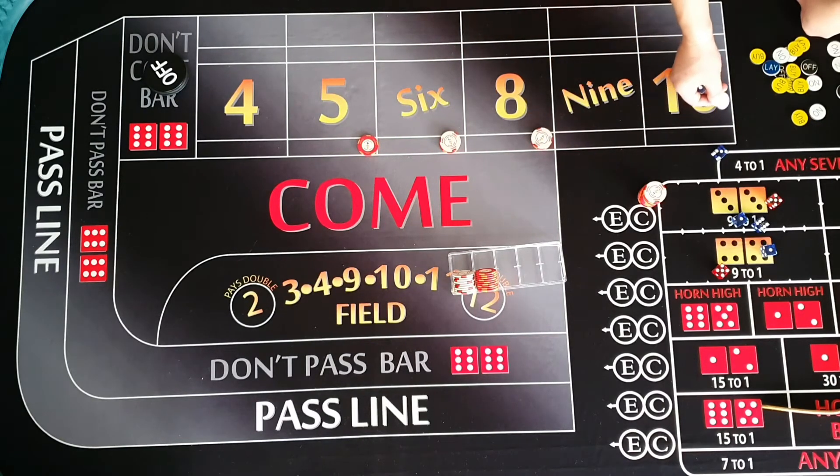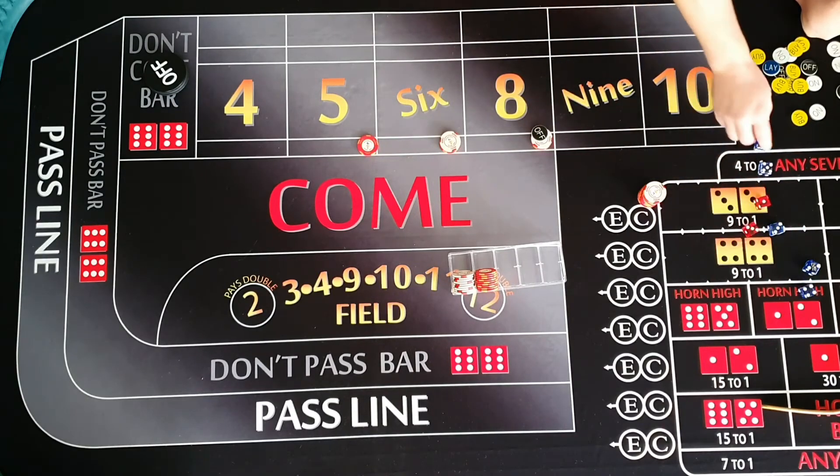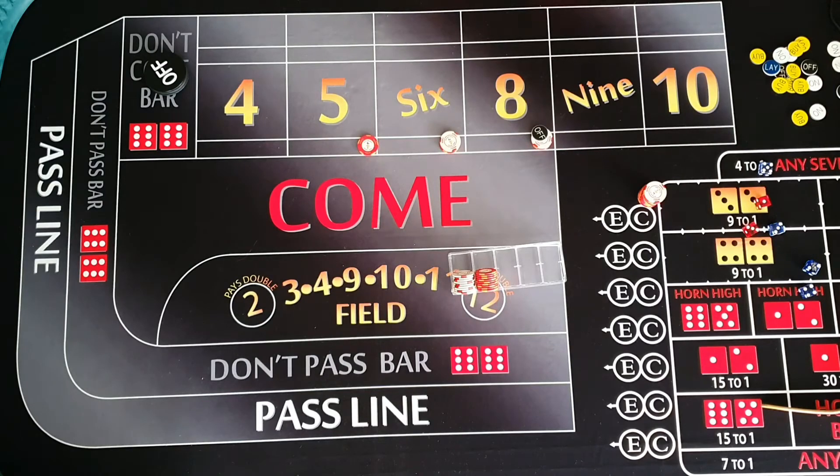We get a 6 — let's press. Then a yo — so these are all free rolls. We are risking our profit but we just want to get one of those hits. Unfortunately we're not going to get them — there's our 7. The number of hits we've had versus the number of 7s we've seen — the 7s have certainly been more than 30% versus what we've actually observed in our hits. You will get that — the natural variance of the game means you are going to get stretches like this. I'm going to be off this time because 7s tend to cluster.